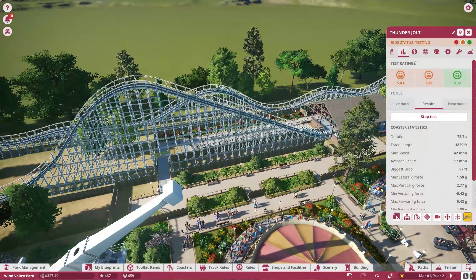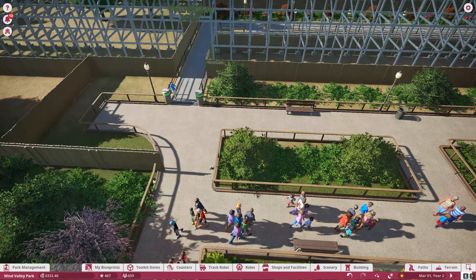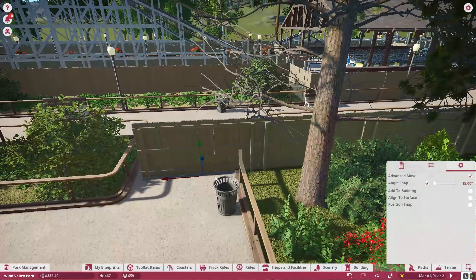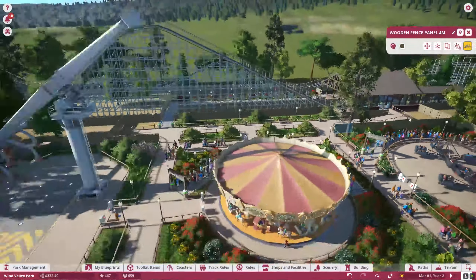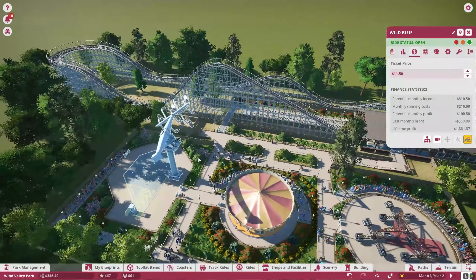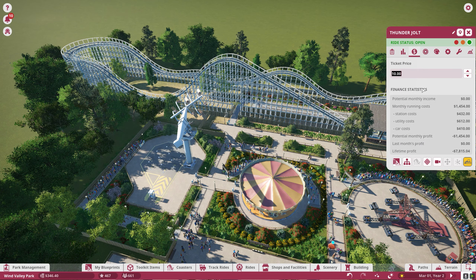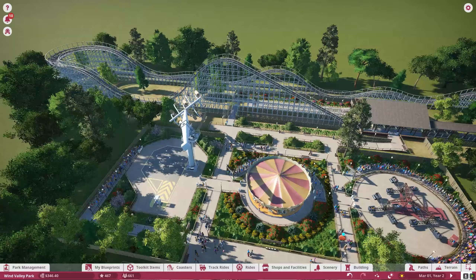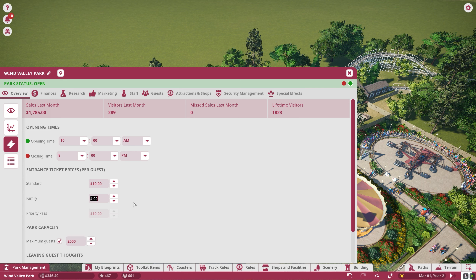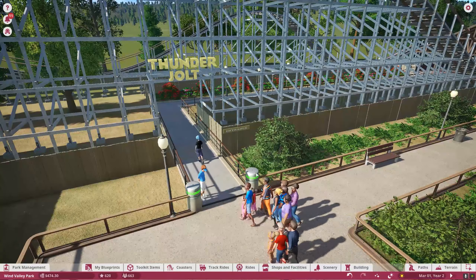It's March 1st — time to open up. Let's get rid of these fences, they're in our way. We're ready to open this section of the park. Now we actually have to set our price — how much do we want to charge? We have $11.50 for Wild Blue, but this needs to be obviously a little bit more than that. We're going to start at $14 a pop for Thunder Jolt. We're also going to raise our ticket prices to $10 and $6 for family members. You can see the first riders are already making their way to the ride.